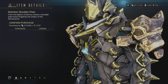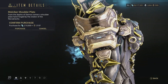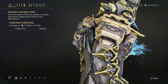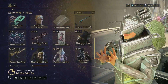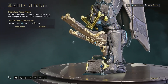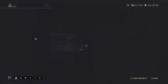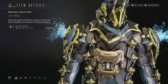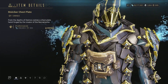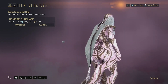Then we have the Mulciber Shoulder Plate — nice, just massive, and they look like they glitched or something. These massive shoulder plates, and then the knee plates as well — I'm guessing these are based off of Necramech. And then the chest plate, which I actually own. The full set is here for the next two days if you're interested.